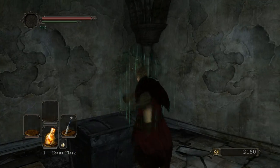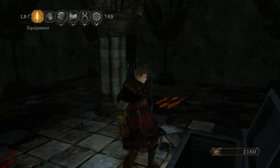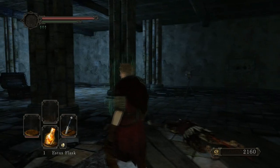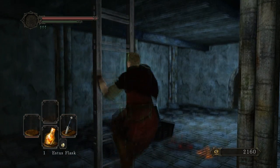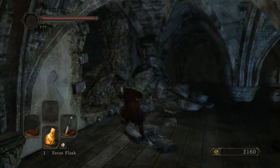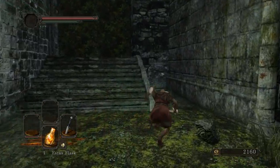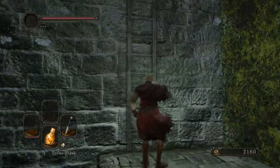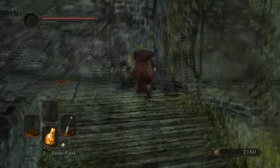Drink an Estus. Life Ring and a large Titanite Shard — that will definitely be handy. Life Ring just raises maximum HP. I was at maximum, so you can see the gap there where the difference is. It's not a whole lot of extra HP, but I've got four ring slots and two rings, so I might as well wear both of them. I'm kind of tempted to tackle this other area as well, but let's go back. We're going to go back to Majula and level up a little bit, and upgrade our sword again.